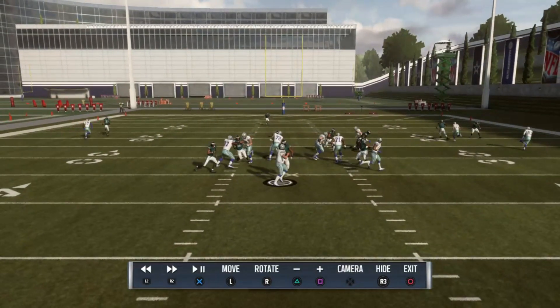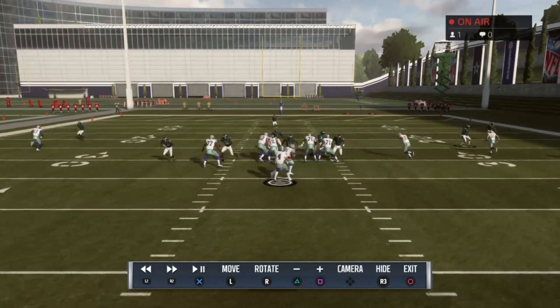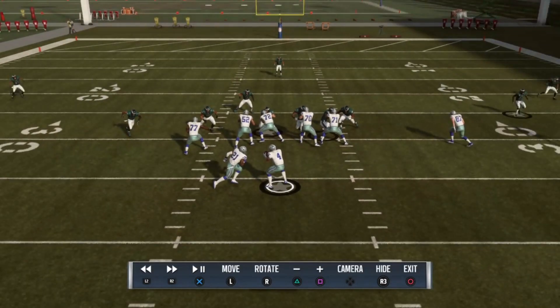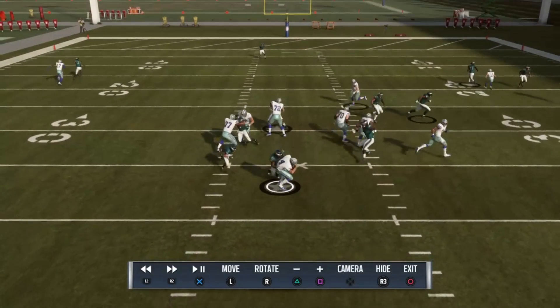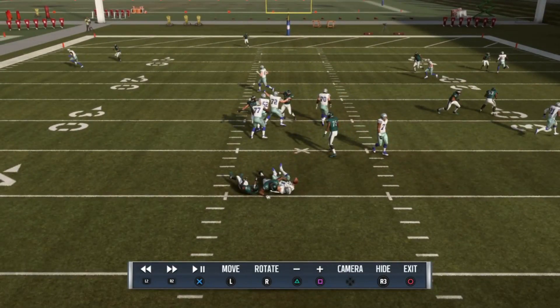How'd this guy get free so quick? Look at that — we got another A-gap. Is that Martin? That's All-Pro, one of the highest rated linemen and players in the game. Martin just getting completely pooped and shucked, and Fletcher Cox just gets right in.